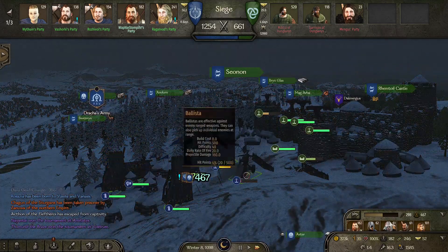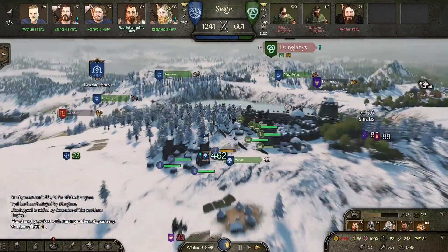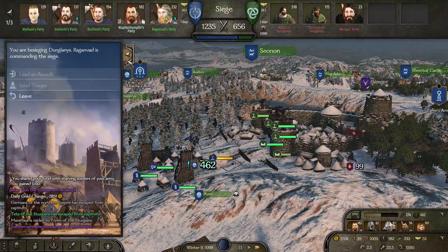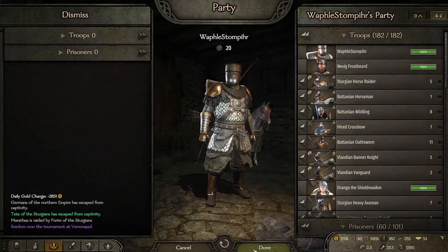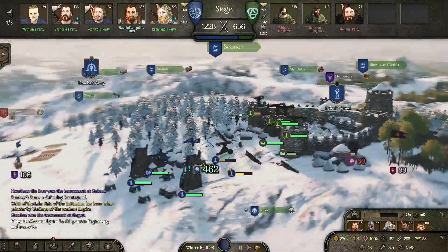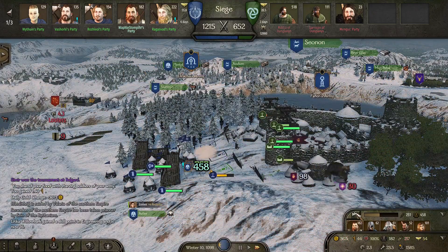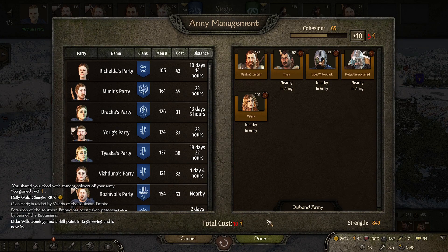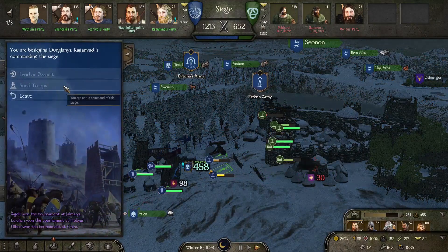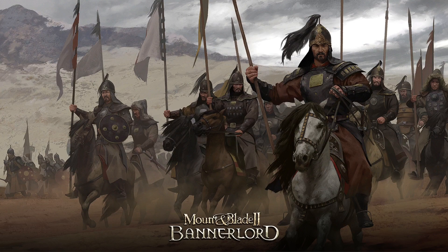Do you know if there's any way I can select for my siege equipment to attack specific parts of the castle — like the wall or the defensive siege equipment? Because that's something I really want to do in order to target down those ballistae. When will you be attacking, Raganvad? I will add some more cohesion. We really need more food as well because otherwise the army is going to break up, and we really need to keep the band together for as long as possible. Okay — lead an assault, now we'll be going into the siege of Dunglanis.